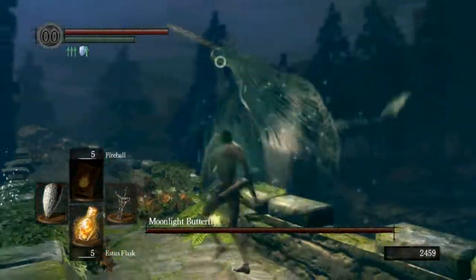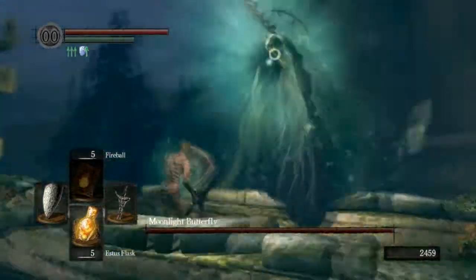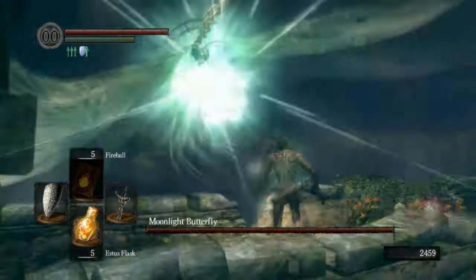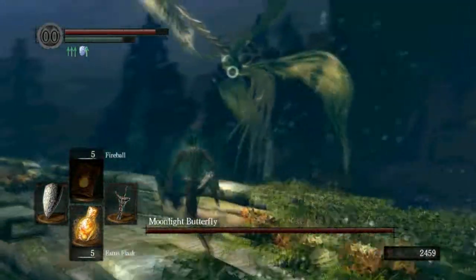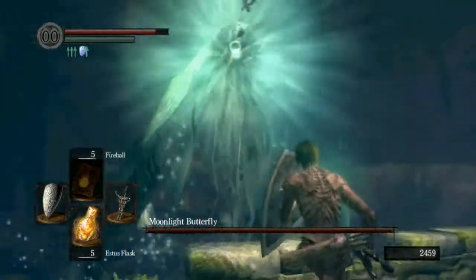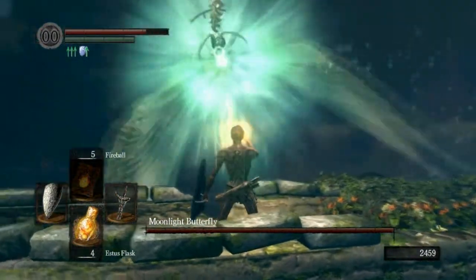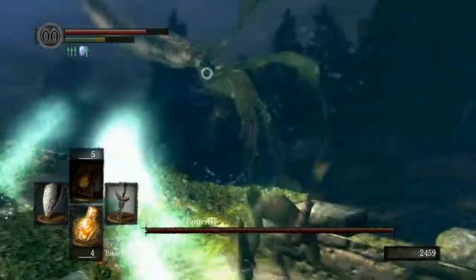The little spikes that he shoots out hurt a lot — a lot more than anything else that he does. And they're the hardest thing to dodge too, because it's kind of hard to tell if he's going to do that or the other thing. Looking at this now, the best strategy to defend against that is probably just stand in front of him, but I'm not really sure.